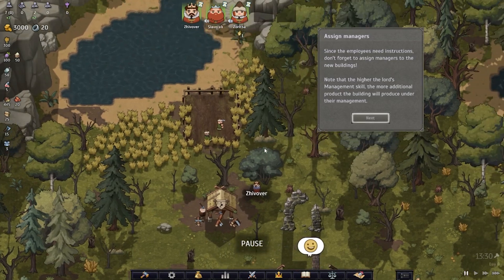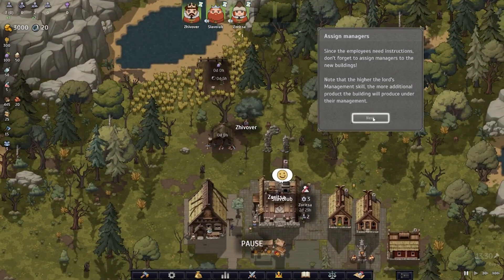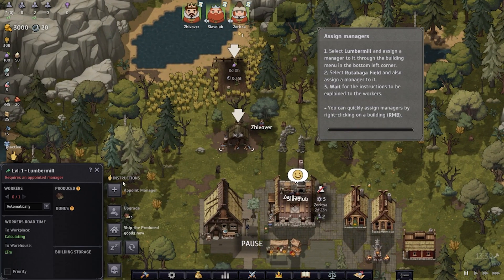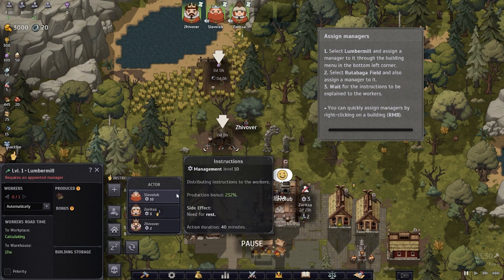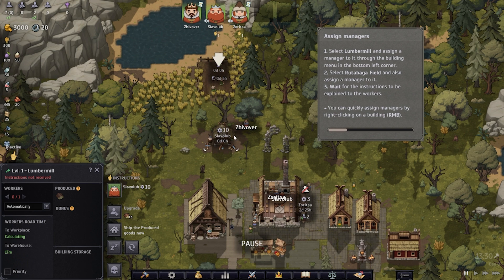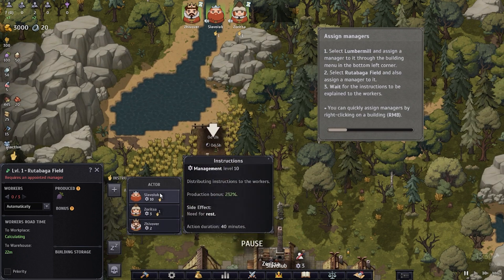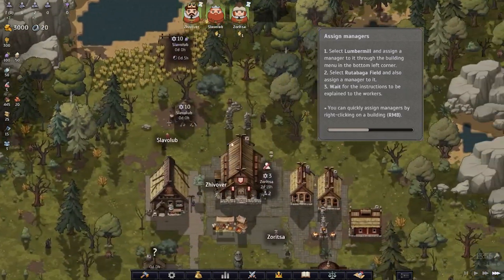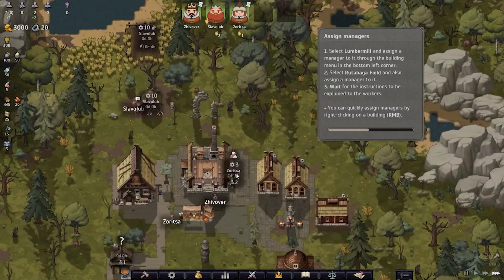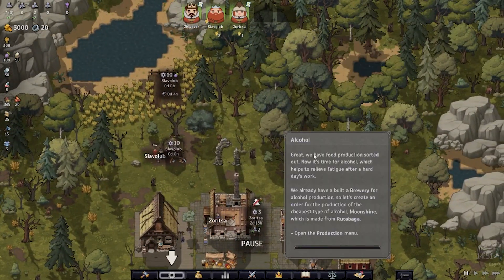Since the employees need instructions, don't forget to assign managers to new buildings. Note that the higher the Lord's management skill, the more additional product the building will produce under their management. Select the lumber mill and assign a manager through the building menu in the bottom left corner. I want the wood production to be on point, so I'll pick this Lord for the lumber mill, and appoint this other one to the field too. You can quickly assign managers by right-clicking on a building. I wonder if assigning him to two places is acceptable.